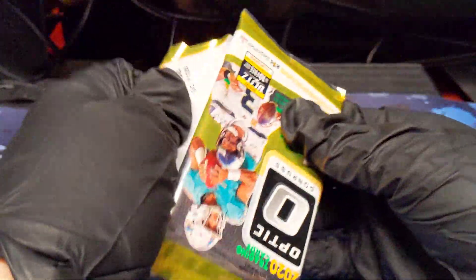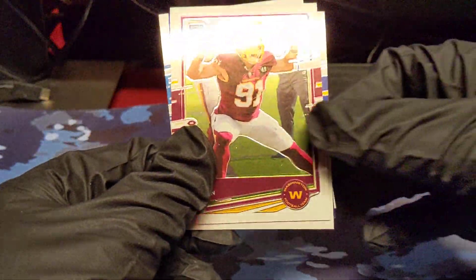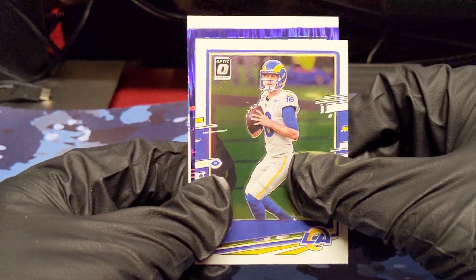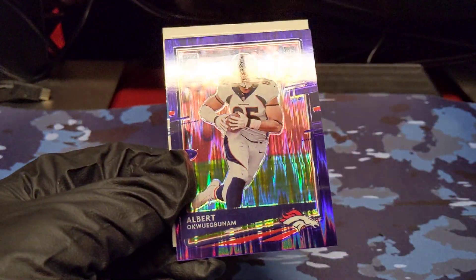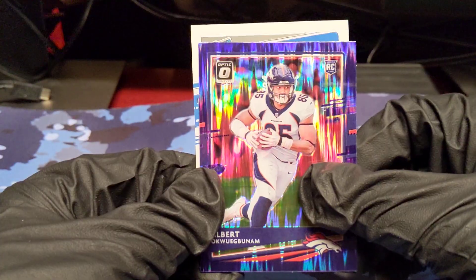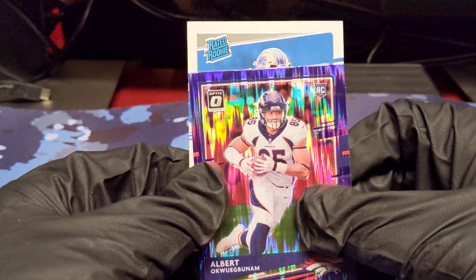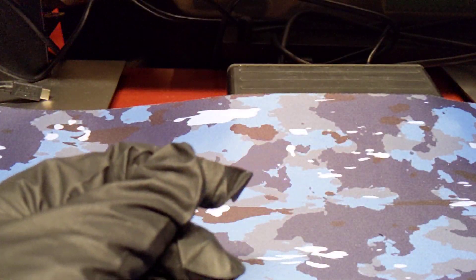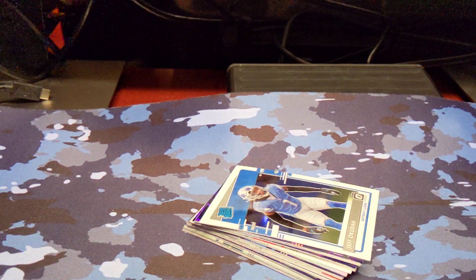Last pack of the blasters. Can we get some last pack mojo? Kind of need it after this blaster box. Ryan Kerrigan. Jared Goff. Purple Shock of — I'm not even going to try and pronounce his name. Rated rookie of a Lion — it's Jeff Okuda. These boxes were a little bit rough, but hey, you can't win them all.